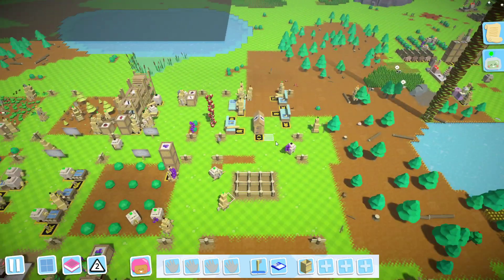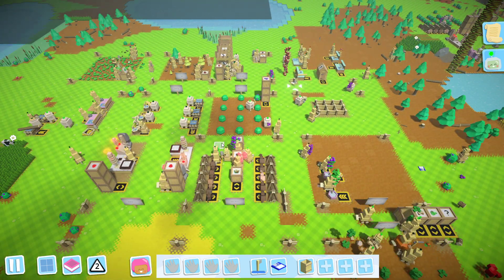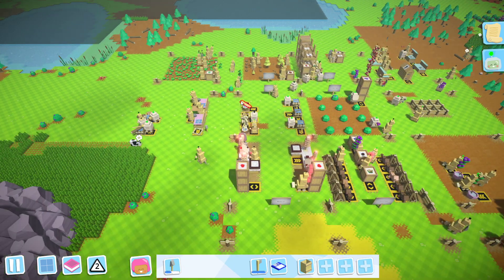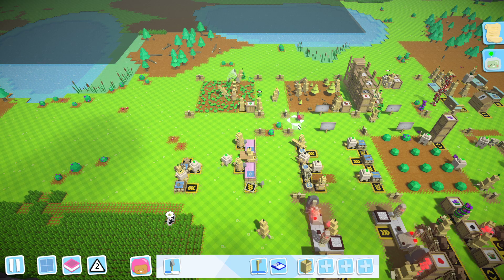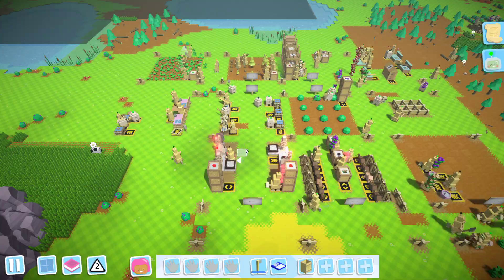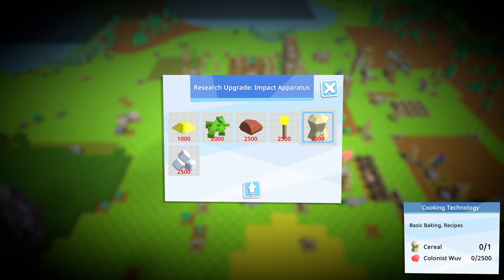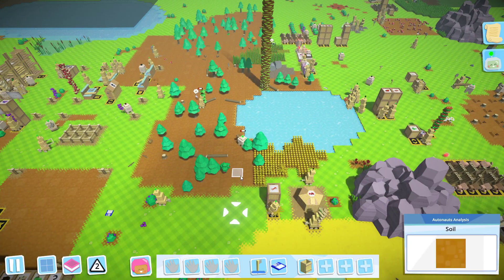First things first, let's just remove these few things that are stuck on the ground. We'll also have to start our science - let's do that first. We can make cut grass, clay - we can start this one, because we should have some of this lying around or else we can very easily get some.